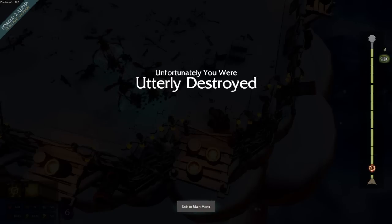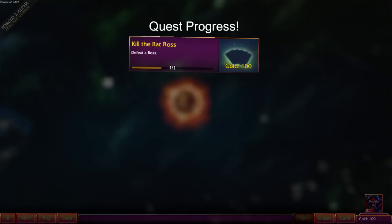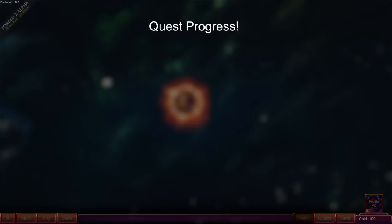Unfortunately, I think I have to play as that character again. Did I complete my quest? Did I unlock anything new? Quest progress — I defeated a boss. So there's one quest, I get 100 gold. Not sure what that does. Didn't get to the end.